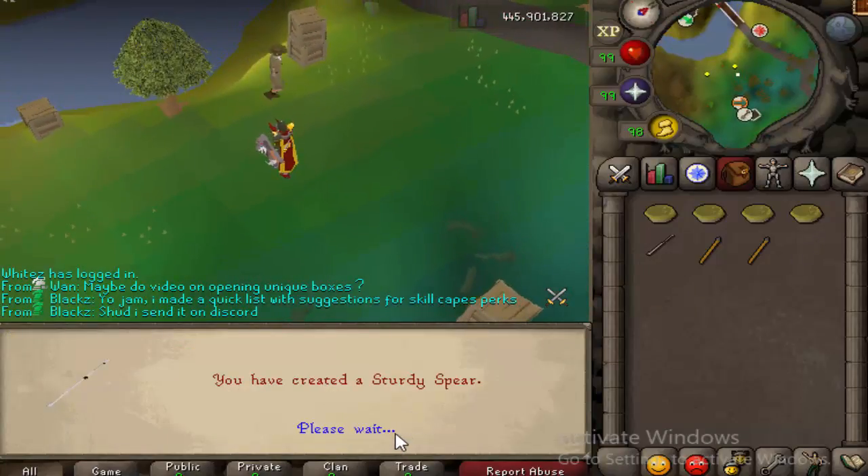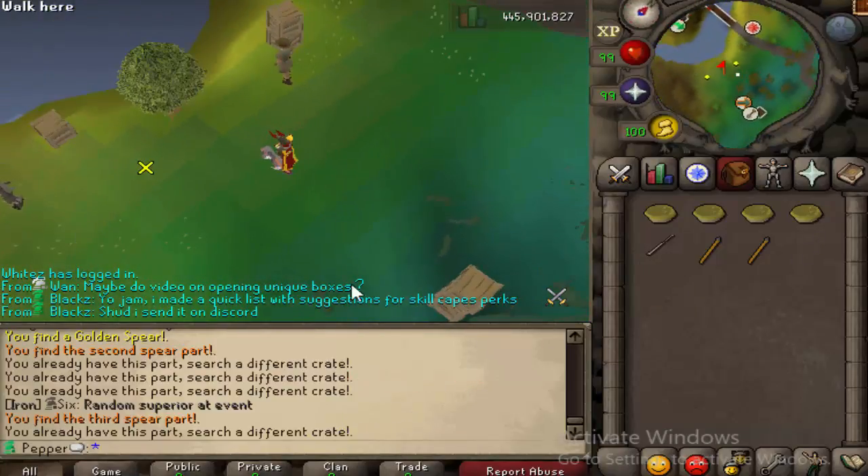Combine them all and you create a steady spear. Rinse and repeat — keep doing it, try to get more spears.